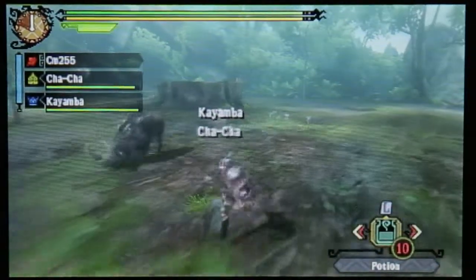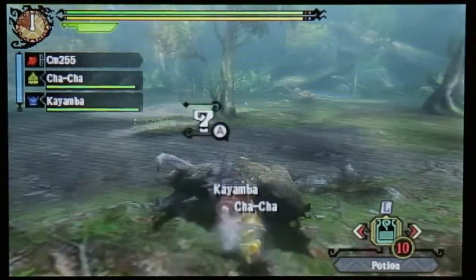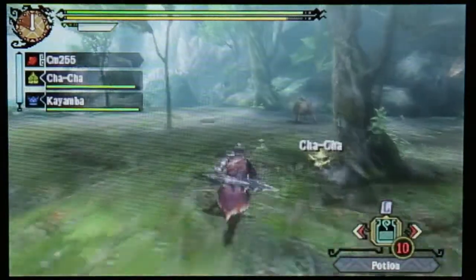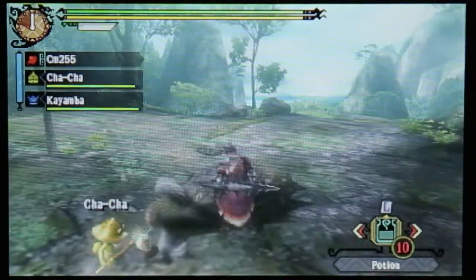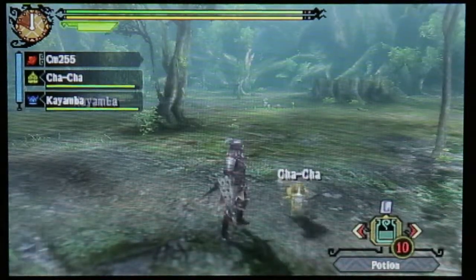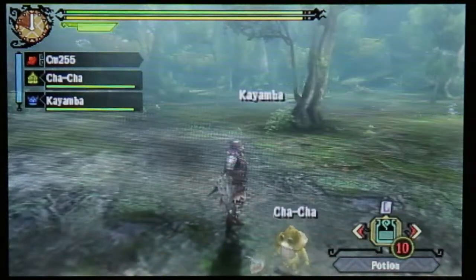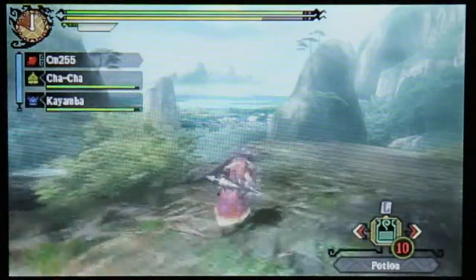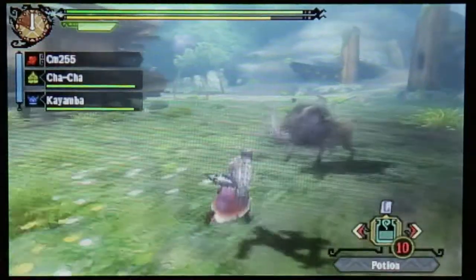It starts you off in a random area - looks like we're in area five. One down, 14 more to go. I really want to see what the unstable environment monster is, but I'm not sure it's a 100% chance. I think an unexpected guest will only appear some of the time. Anyway, we'll move around each area killing Bullfangos as we go until we reach our grand total.